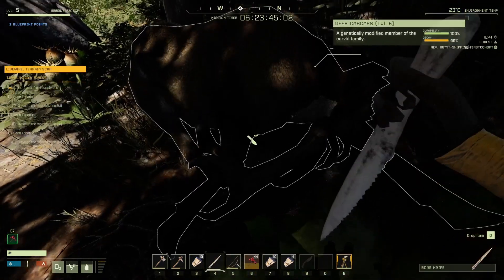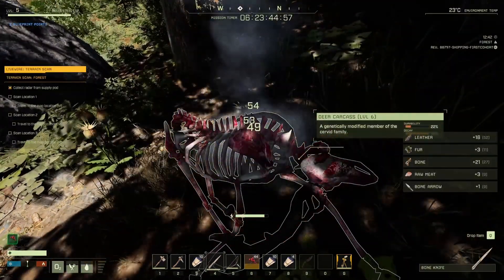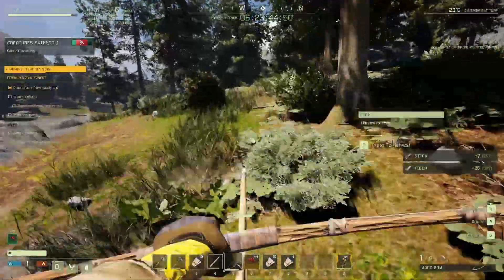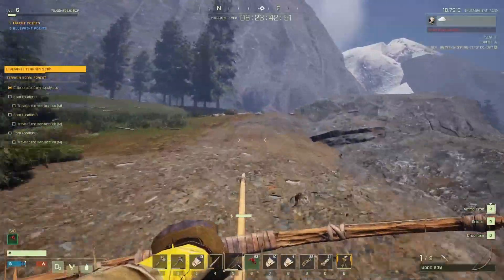Another trick: once you've taken all the materials out of an animal, it'll just leave the skeleton behind. If you take the knife and hit it a few times, you'll break the skeleton down and get even more bone. It's very useful because we're going to want a lot of bone to craft as many bone arrows as we can. Bone arrows do more damage than stone arrows.